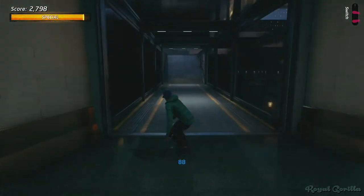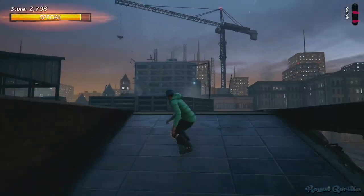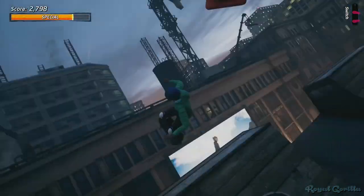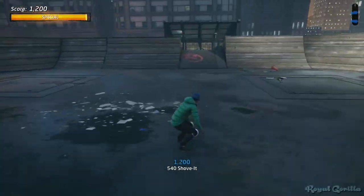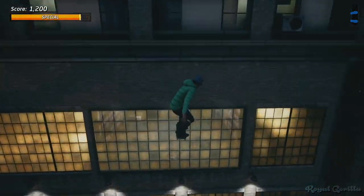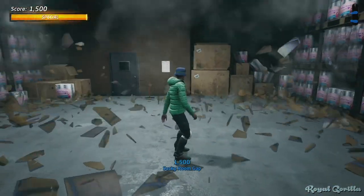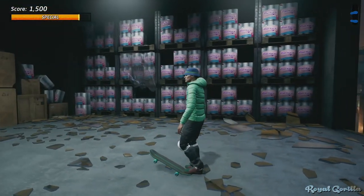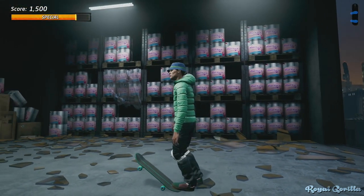Finally, we're heading over to downtown for perhaps the cheekiest COVID-19 easter egg of all. If you make your way up onto the rooftops, there's a gap that will let you reach the adjacent building by smashing through its windows. Inside this room, you'll be able to find just where all that hoarded toilet paper went from the initial weeks of the outbreak.